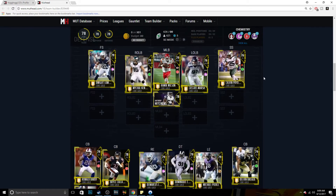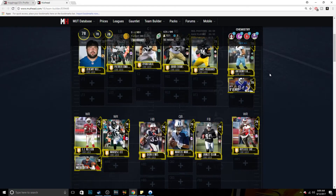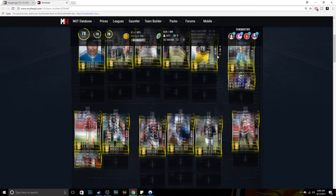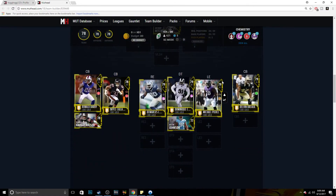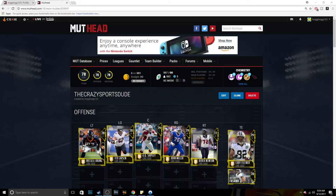Make sure you clarify in your comments whether you want a budget squad, or you want a max coin squad. A budget squad doesn't mean it's too cheap — this team day one will probably go for around 25 to 40,000 coins, so it's just not going to be as expensive as a max coin build.